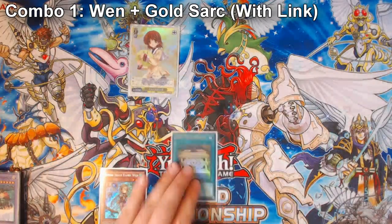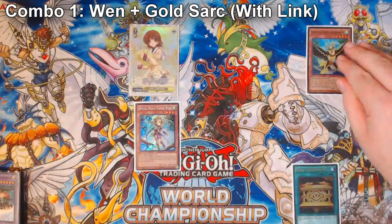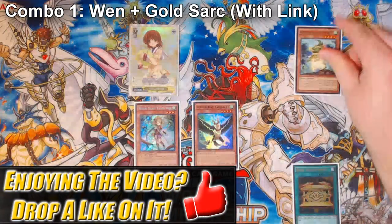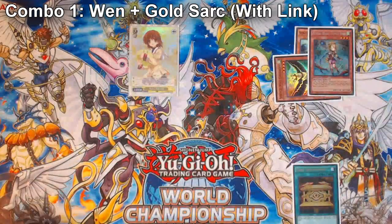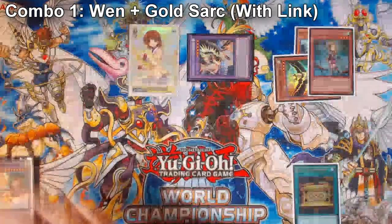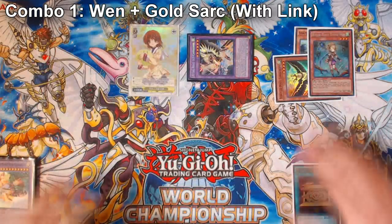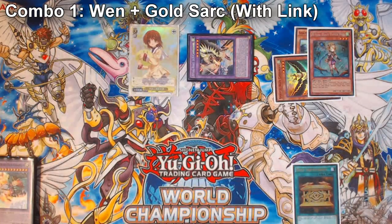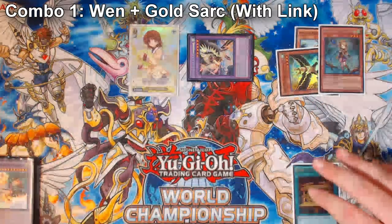You're going to start the combo the exact same way. You're going to activate Goldsark, Goldsarking for Konohawk, then normal summon Wynn and use Wynn to special Konohawk from your banish zone. Konohawk then is going to use its effect, and you're going to banish a copy of Rampangu, and then fuse up into your Ulti Konohawk. Now, the reason I'm putting cards horizontally — if the Ritual Beast has been summoned already for the turn, I always put it horizontally. That's how I track that I've special summoned it for the turn; it's a mandatory game state tracker.